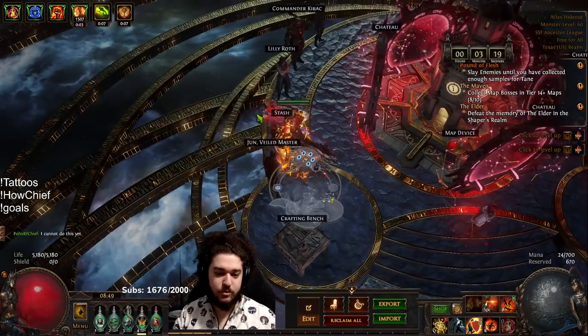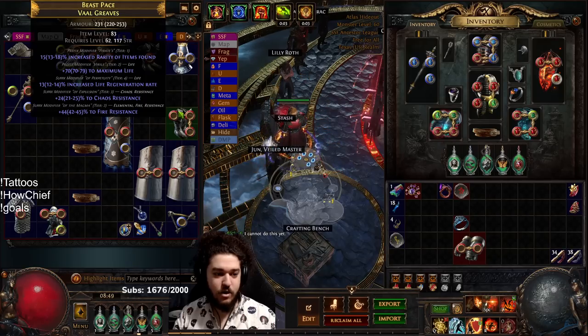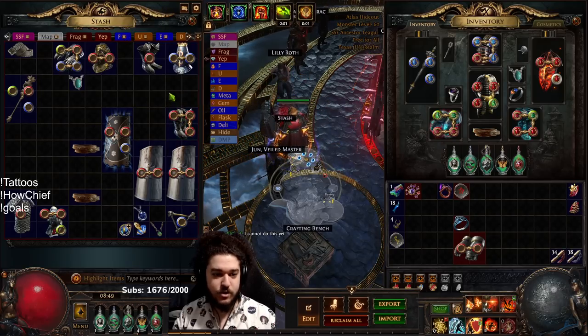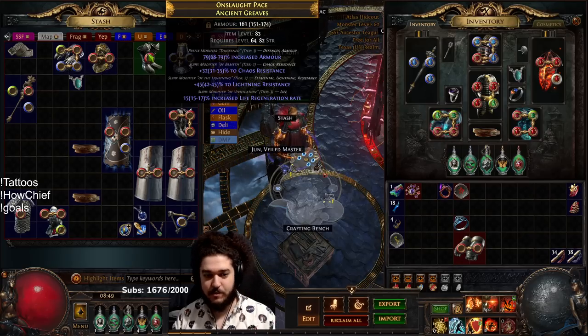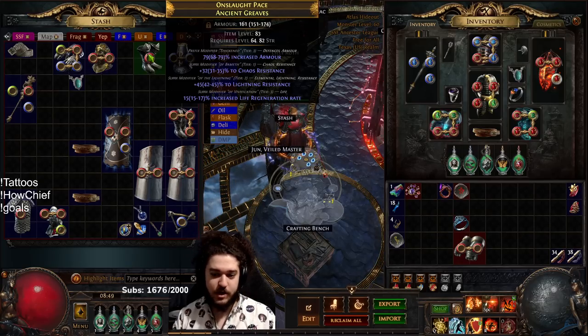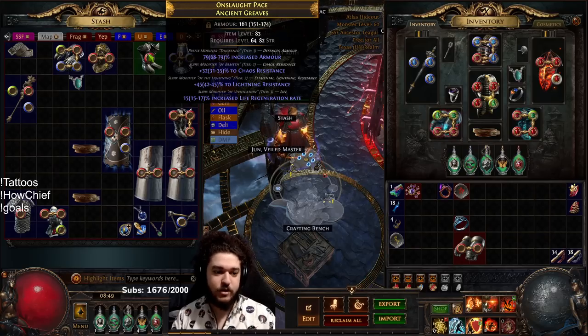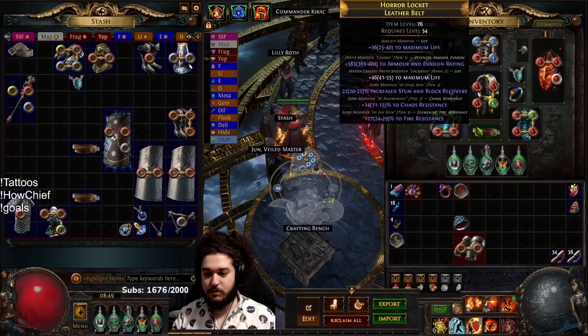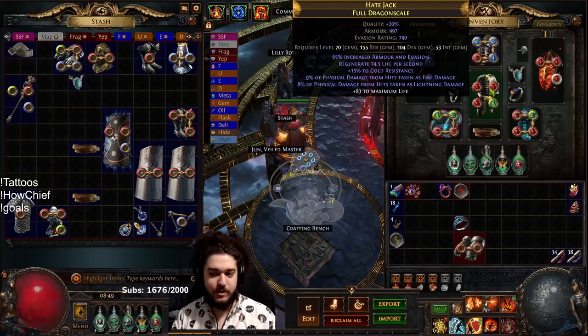My boots got pretty lucky - they're not too incredible, but I have a new pair I really want to use. The good ones have tier one chaos res, tier two lightning res, and 15% regen. The goal is to use suffixes-cannot-be-changed into a veiled chaos or Aisling to try to get movement speed plus onslaught, then craft life and be good.